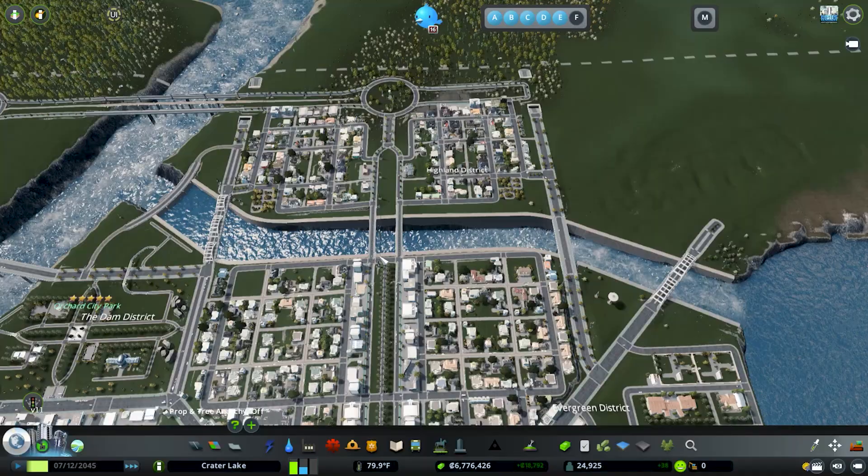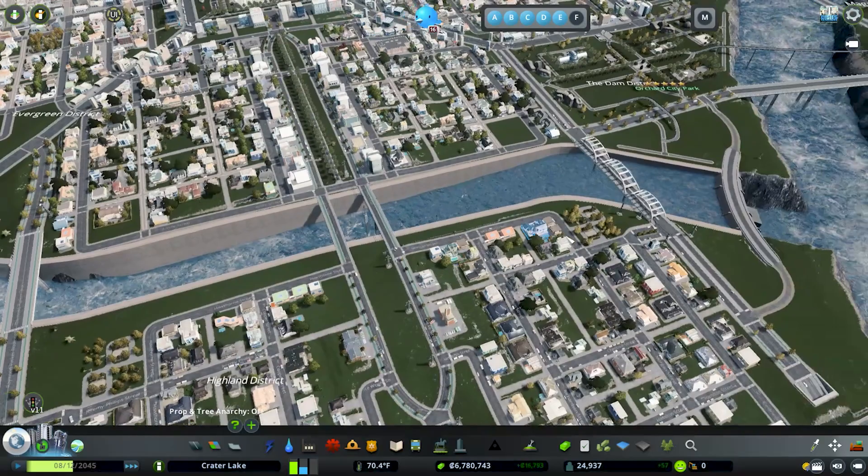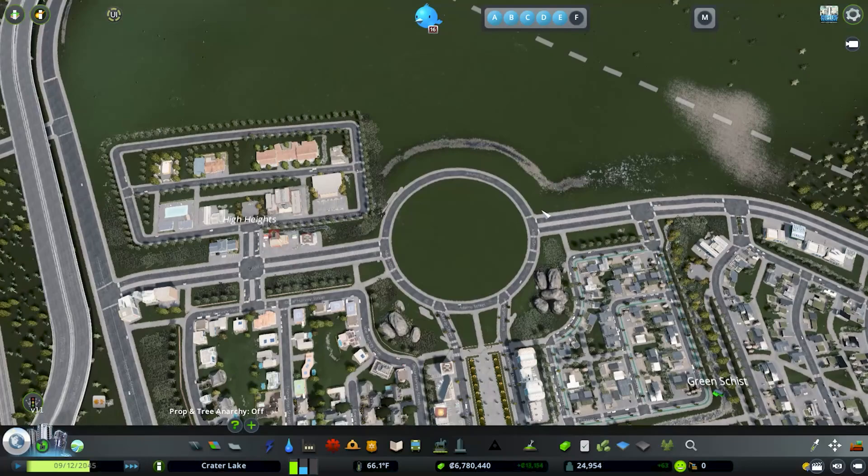Initially I didn't want to do the quay wall because of how steep of a ledge this is — this drop right here just didn't feel super realistic. But after putting it in, the water level raises up quite a bit over here and I thought it looked really good, so I decided to keep it.